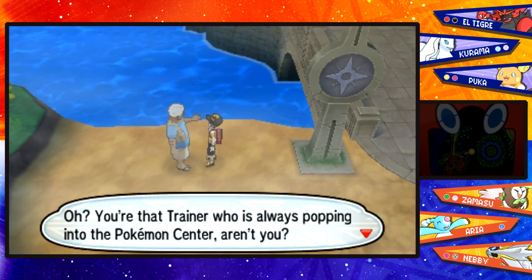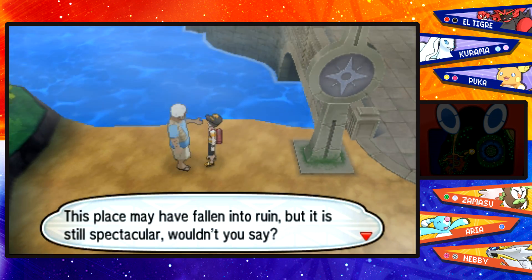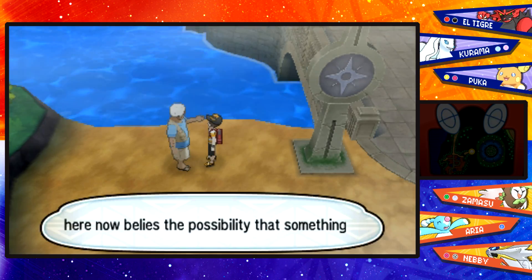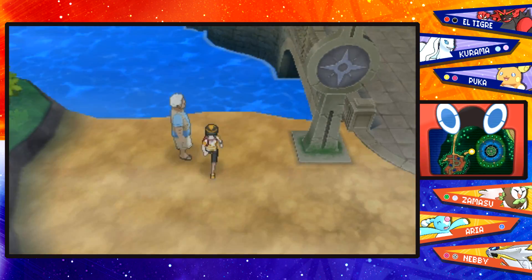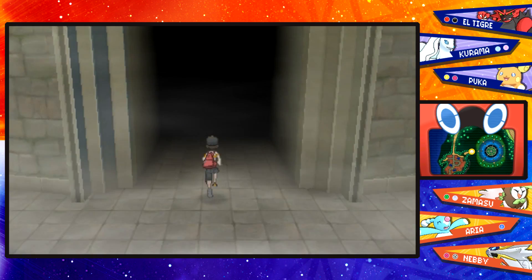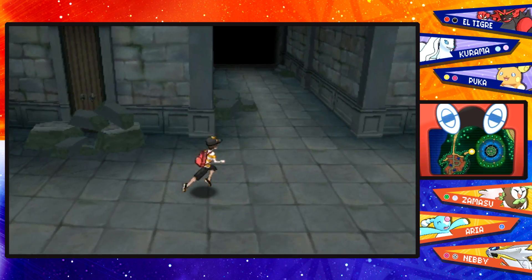The NPC says: 'You're that trainer who's always popping into the Pokemon Center, ain't ya? This place may have fallen into ruin but it is still spectacular, wouldn't you say? Even if there's nothing to see here now, I can't help thinking that there being nothing here now belies the possibility that something could be here. Something wondrous.' I kind of already spoiled it — we're going to be getting none other than Nebby itself in its original tiny form, otherwise known as Cosmog.